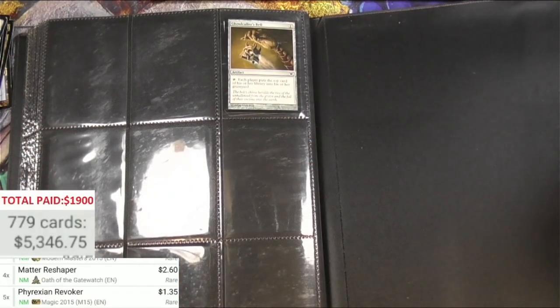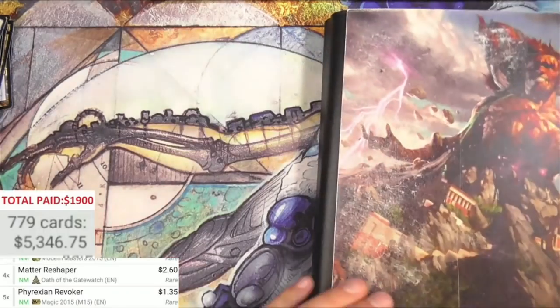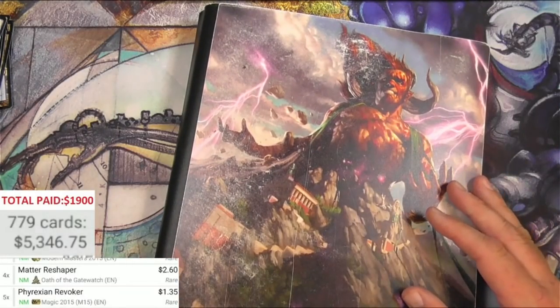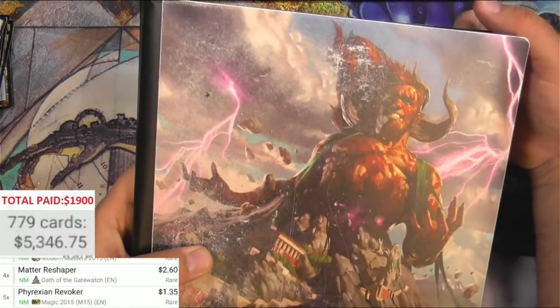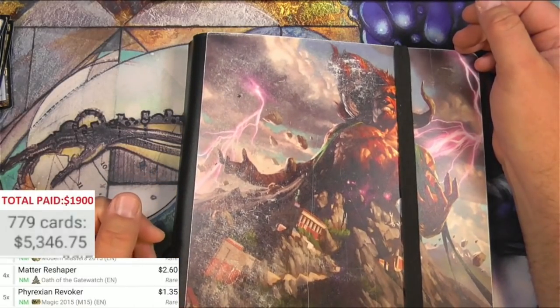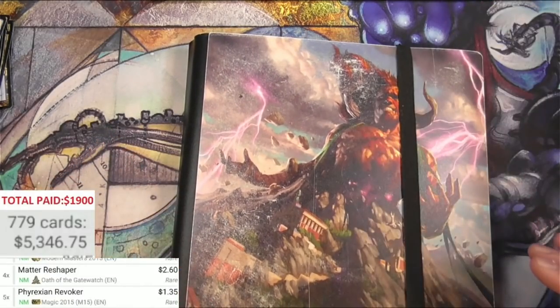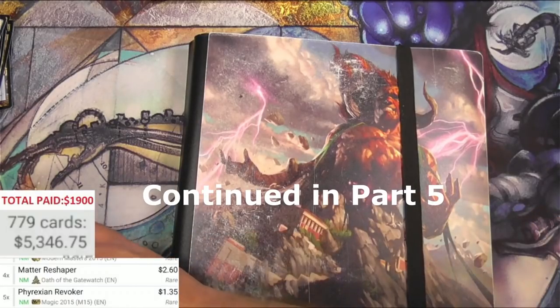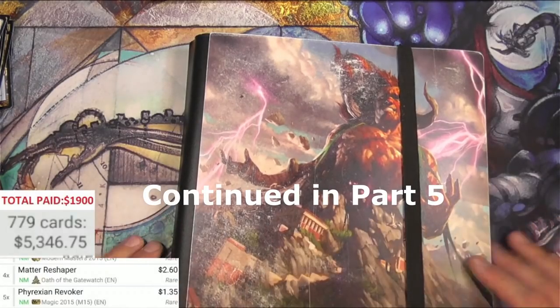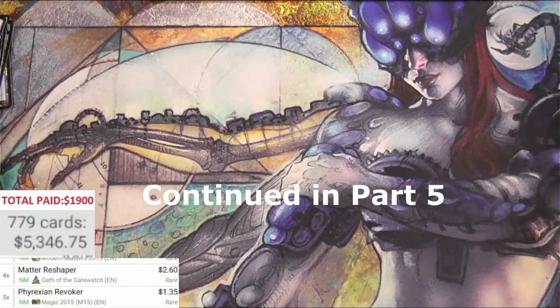We're now at $5,346 bucks after going through all of this - leaving behind the Ceremonious Rejections. Wow, I am really in awe. That was great - I was very hopeful that I would break even. I did not know that I was going to potentially be doubling or tripling my money here, so that's great. Found some fetch lands. I'm going to open up that bag with all of the other stuff next.